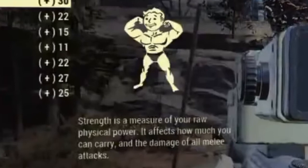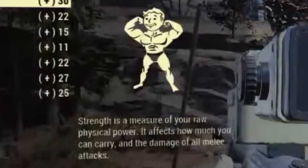It's very important where you put your points depending on what type of build you want. Let's go through the SPECIALs quickly to give you an idea of where you might want to put them before we look at the perk cards. First up is Strength, which affects how much you can carry including weapons and armor, and it also affects the damage of melee attacks.